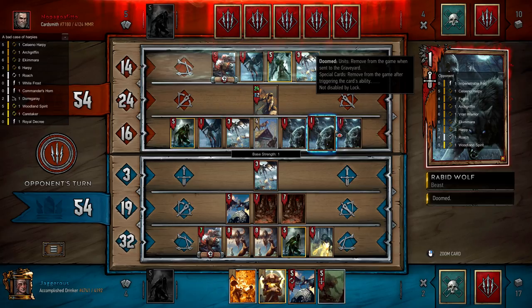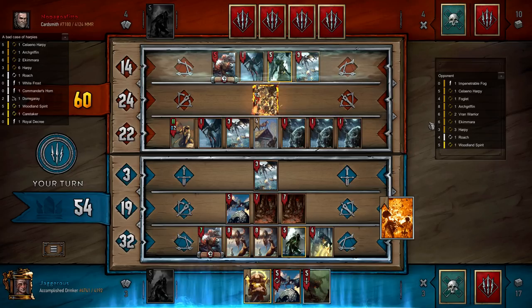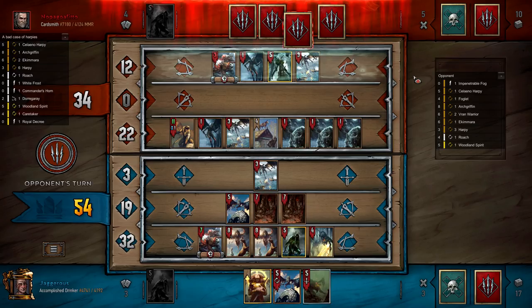He clearly doesn't want to pass for two-card advantage. We can give him one card advantage and pass on even — the question is whether we'll beat him in the next round. With what we have in hand the answer is currently no, because we have nothing to Renew. We do have a 24-point Scorch though, and now is probably the time to play it — just commit to the round and take the 24 points. We are now 20 points up, which is nice, and we have fog ticking as well.